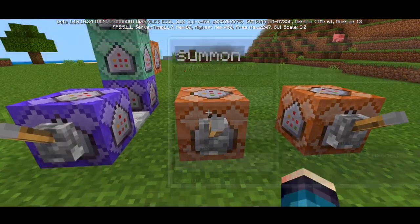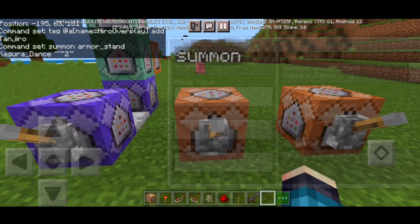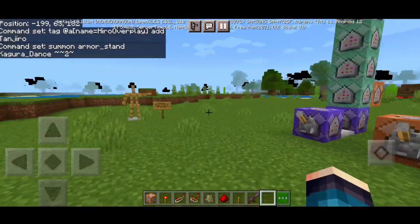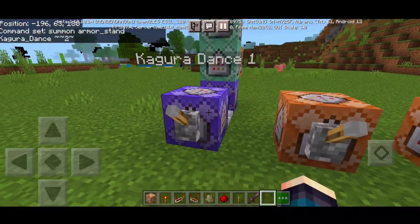This next one is going to spawn the Kagura dance armor stand. You're gonna summon an armor stand named 'kagora_dance' at tilde tilde tilde. Set it to impulse, unconditional, needs redstone, then flick a lever once to spawn the Kagura dance armor stand.